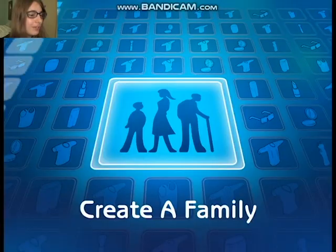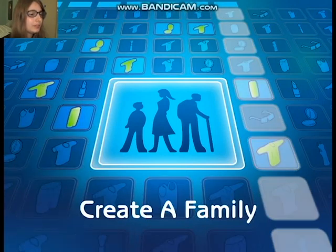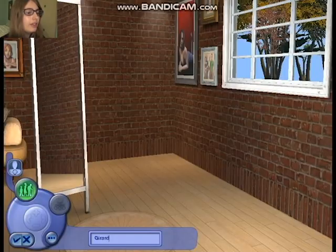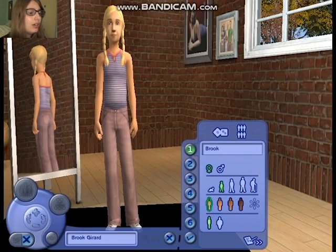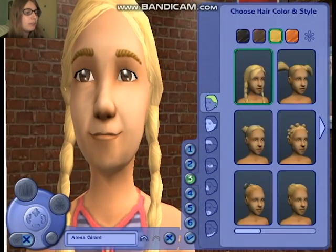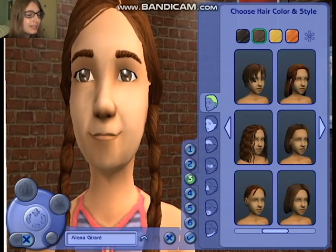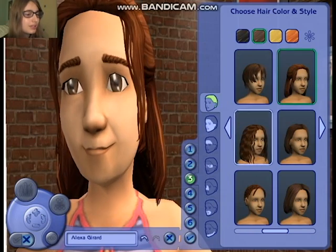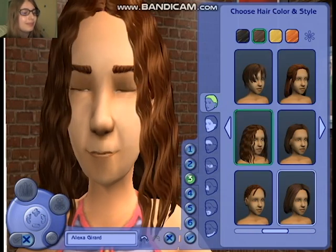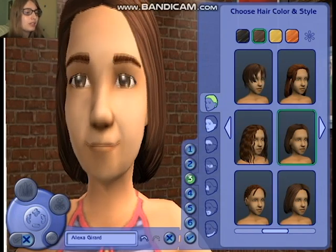Now let's create a family. This music brings back so many memories. I can already feel the nostalgia. Let's go ahead and make our third sim. Let's give her brown hair. Let's do this one — this one's the most simple.